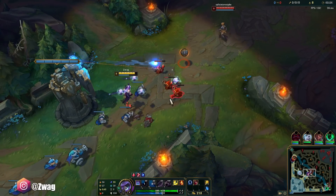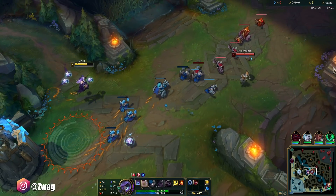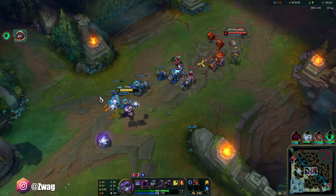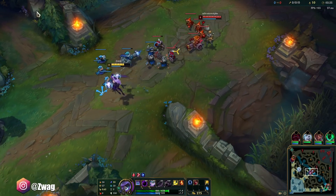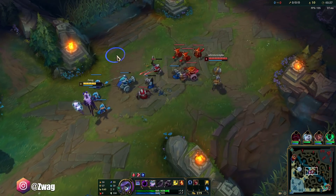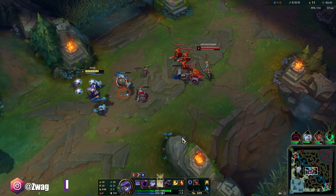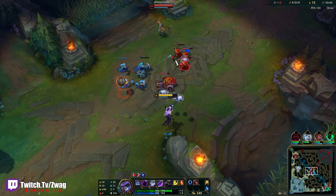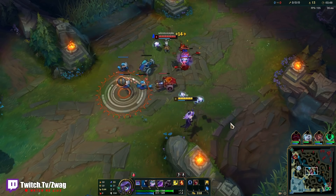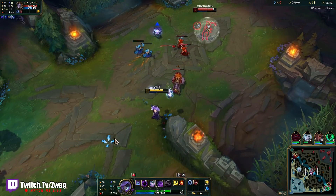I can salvage some of these. Okay, I got one of them. We're still up 3. We took a lot of poke though, and burned a lot of mana. I could hit her back for Taste of Blood and Mana Flow. And we got Stun.